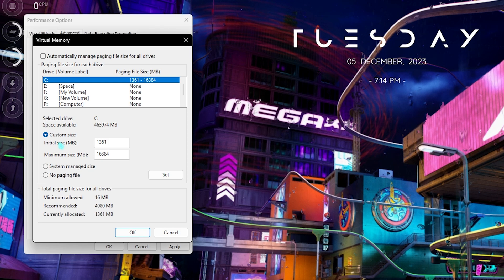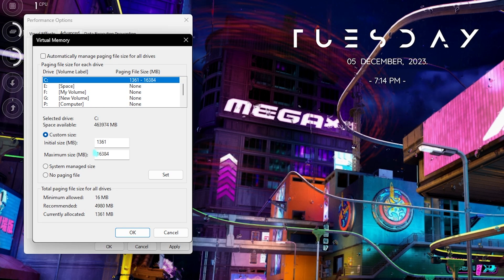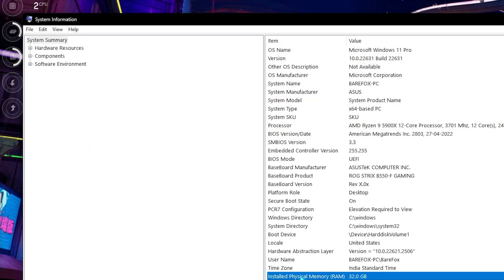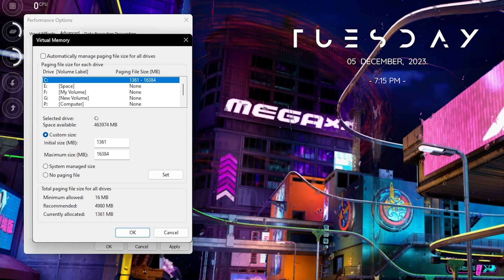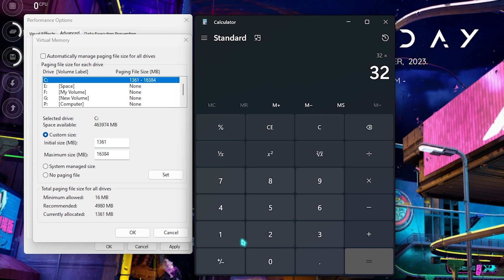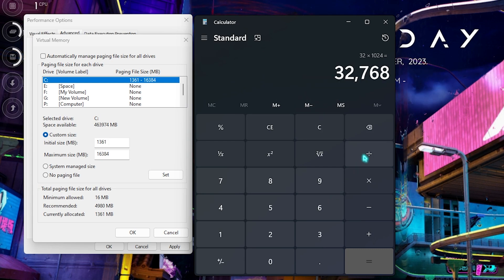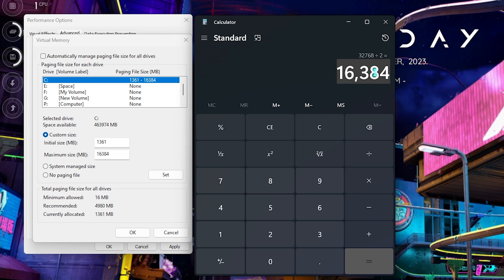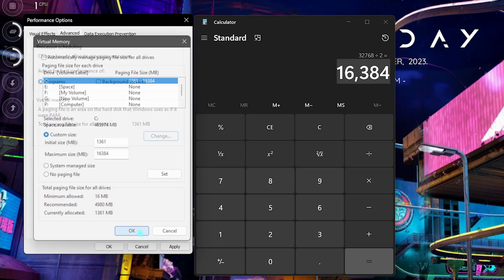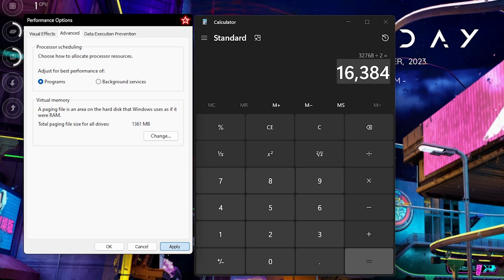Go to the Advanced section and under Virtual Memory click Change. For the custom size, set the initial size to 1361 MB. For the maximum size, use half of your physical RAM in megabytes — search System Information to find your installed RAM (32 GB in my case), multiply by 1024 to get megabytes, then divide by two. Remove any commas, click Set, click OK, then Apply. Restart your PC once after setting virtual memory.